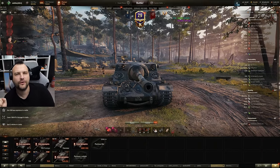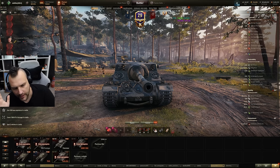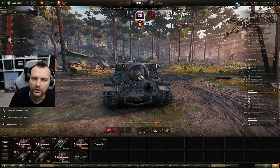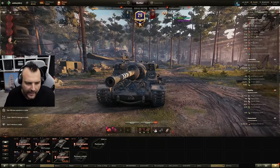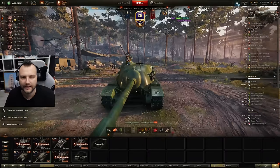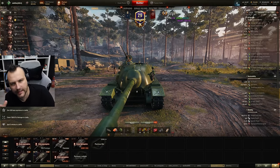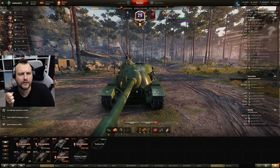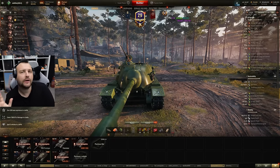Good day fellas, I hope you are ready for your daily dose of skill. Today we are going to have a weird one. We are going to compare the Almighty Turtle, which got buffed quite a bit lately, and we are going to compare the TS5, which is one of the best tank destroyers in the game - at least in my humble opinion, if we are talking about the Assault Tank Destroyers.